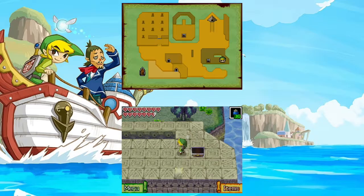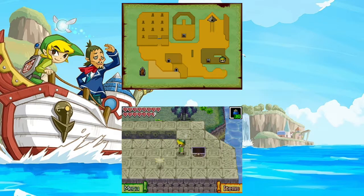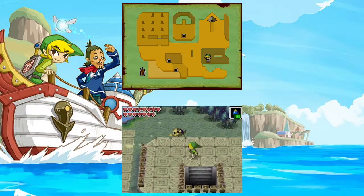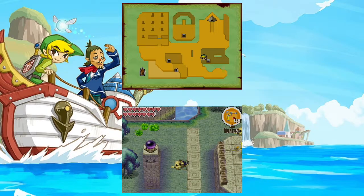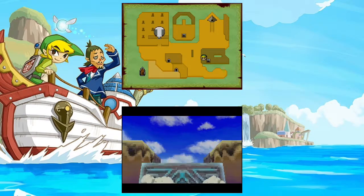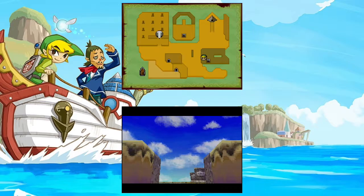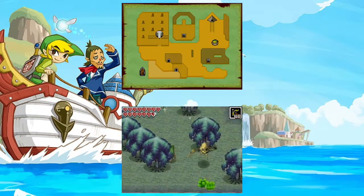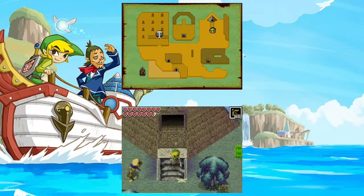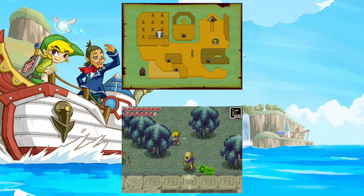Got a treasure map. This shows us the way to the graveyard — it opens up that. And basically there are six sages that have left messages on how to actually get through the temple. Apparently they're kind of worn out, so yeah — have fun.